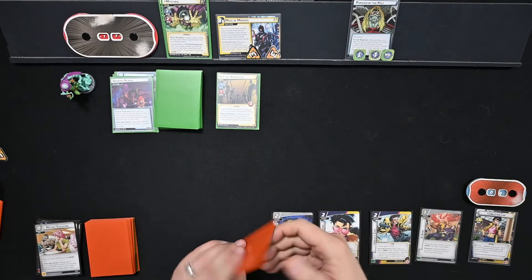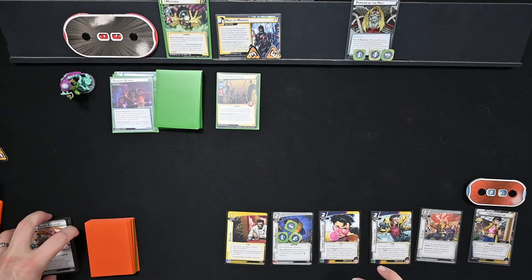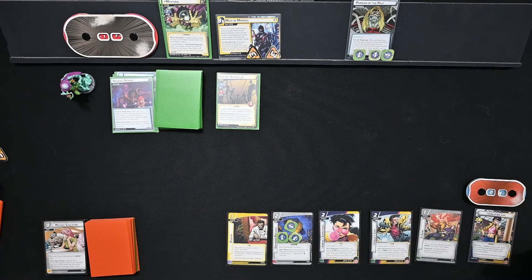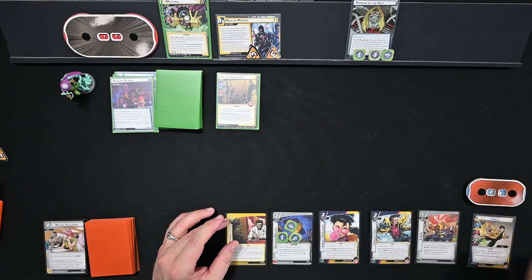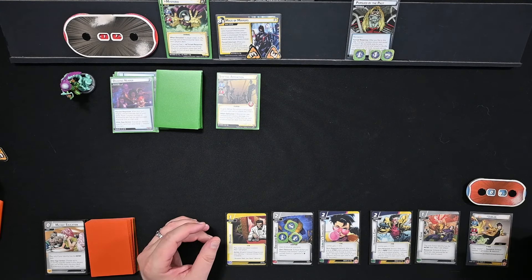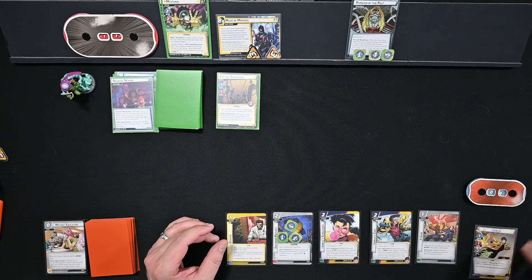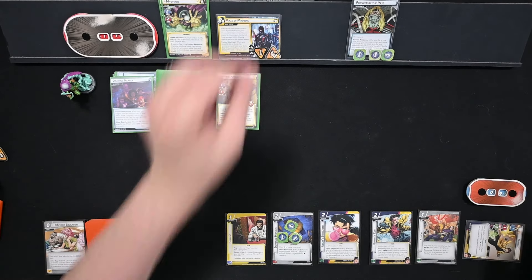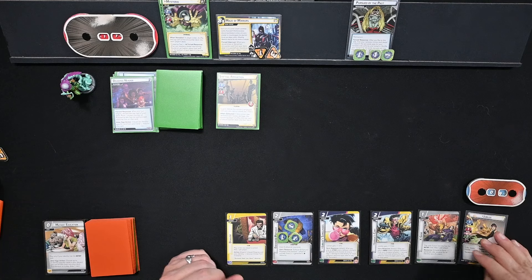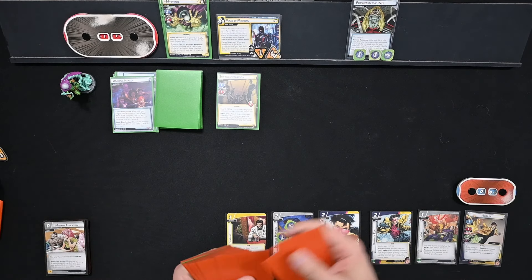Then we'll play out Disguise, which to be honest is kind of pointless — it's the same amount no matter what we do. Then we'll thwart for two. I mean, we have a lot going on here, but that's about it.